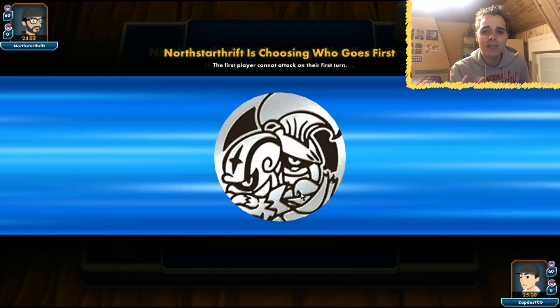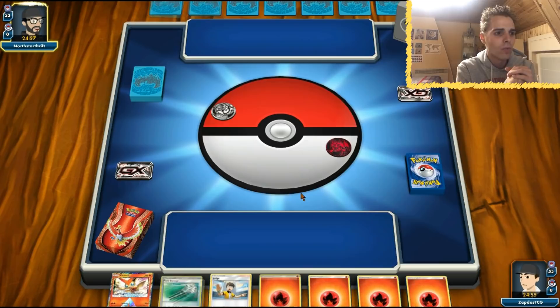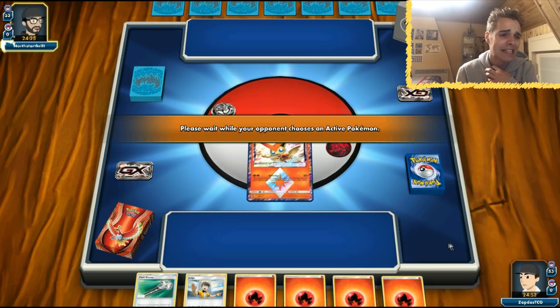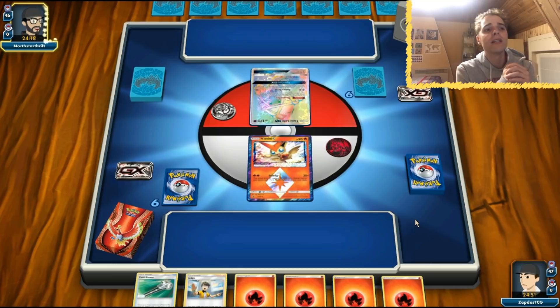We lost the coin flip, which means we'll be stuck in the active with energies — we're relying on a first-turn Kiawe if we have it in the opening hand. I can't promise we'll always get it, but this is a consistent list with four Ultra Ball, two Mysterious Treasure, three Lele, and three Kiawe, giving us lots of chances. We start with a Victini Prism Star and a Judge — not ideal at all.